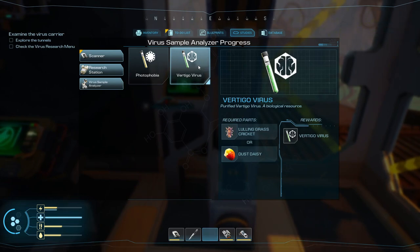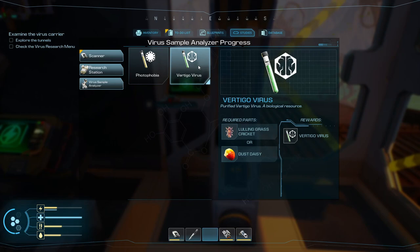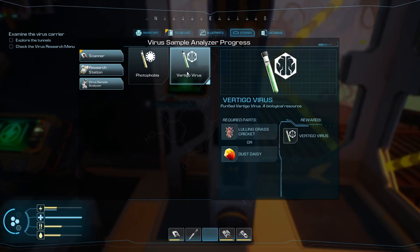Okay, so it's a dust cricket or a grass cricket, dust daisy or grass cricket. Alright, so we can research the vertigo virus and we can research photophobia, but I need to go get a sun melon if I want photophobia. But I think we can go ahead and do the dust daisy because I think there's one downstairs.